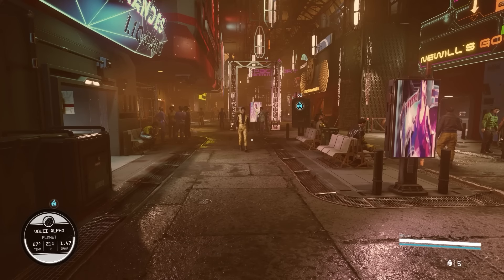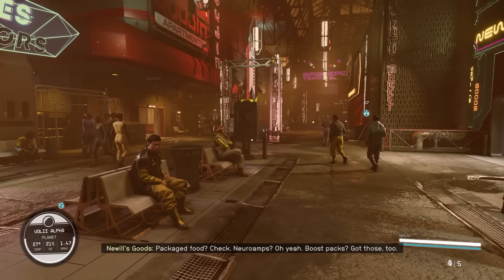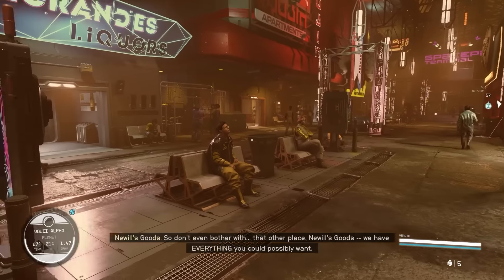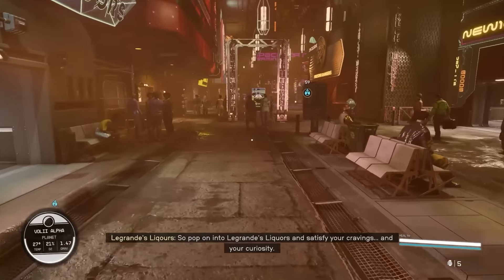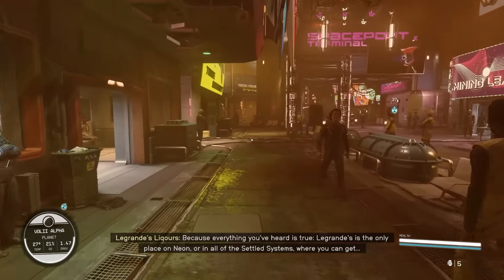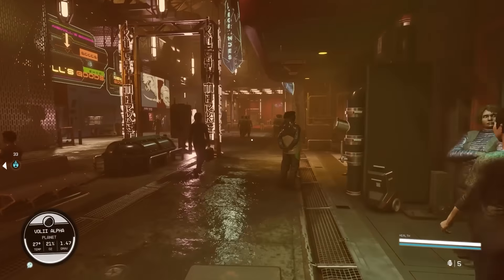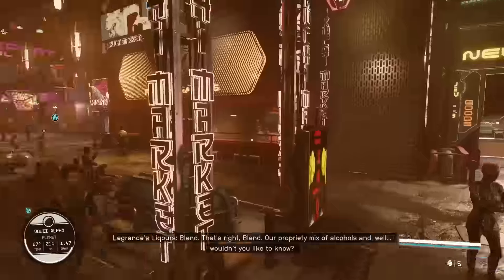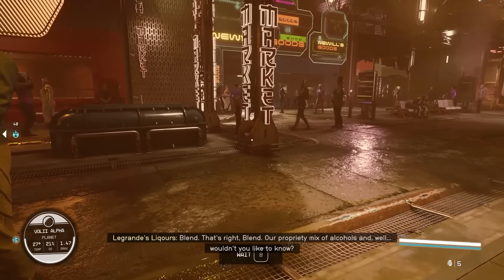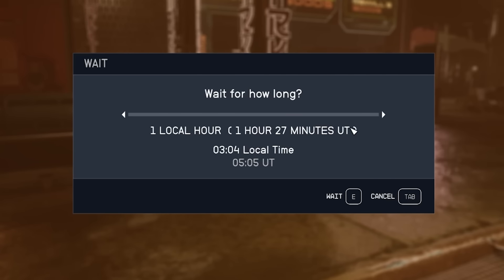One of the things you can do is lose your bounty without having to go to a bounty board. If you kill everybody that saw you commit the crime that gave you the bounty, then you lose the bounty. This would be tough in a crowded area, but if you're in a room with just a few people and you commit a crime, you can kill all of the witnesses and the game will act like nothing ever happened.